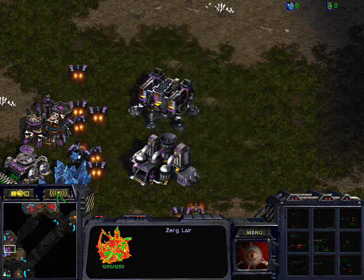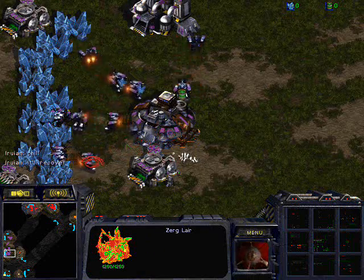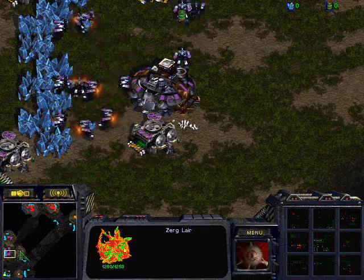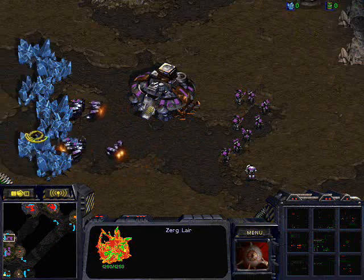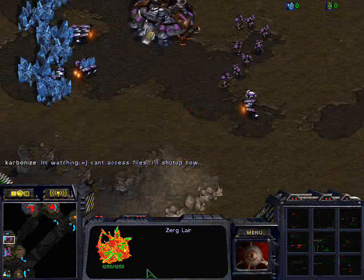Should I build a ComSat station or just keep making SCVs? SCVs for now — you saw he went fast hatchery, so he isn't rushing or anything. You might also want to send another SCV to scout, and when you can afford one, build another barracks.